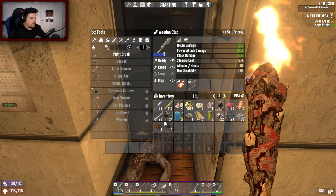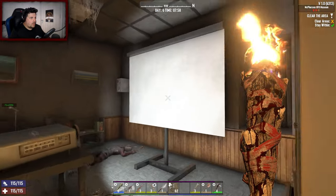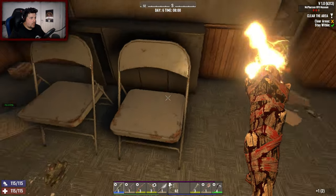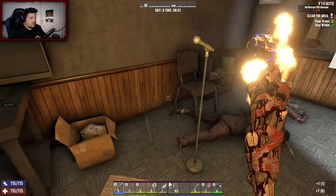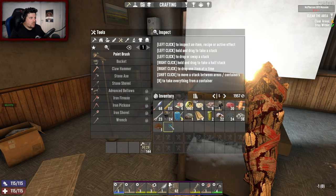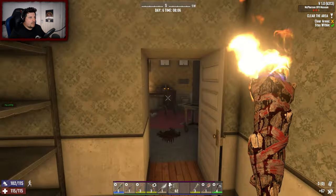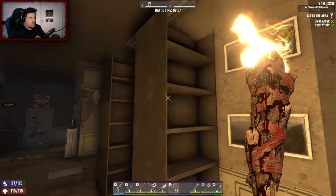Anyone behind? Anyone in the cupboards? No — oh, this is free iron so yes I'm taking these chairs. I don't want that one, that one's wood — scrap that for 144 wood. Lovely. Did I get the shelf that was over here? Okay, I did — you have to make sure guys, you have to make sure.